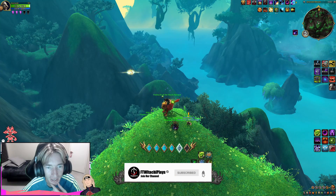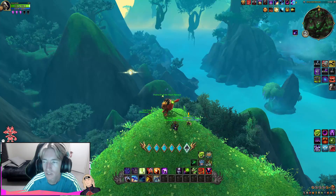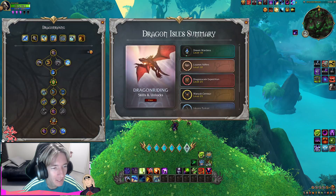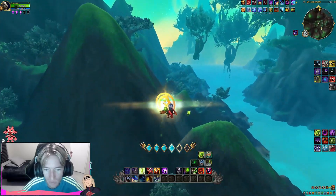Alrighty team, as you can see behind me we have a glowing dragon riding glyph and we are in the zone of the Emerald Dream. We are here to find all the glyphs and to be able to max out the rest of our talent points into dragon riding. So without further ado, let's go ahead and start off with this one.